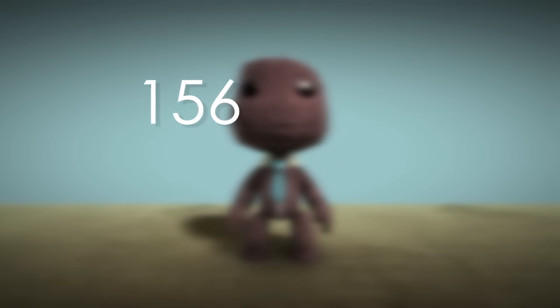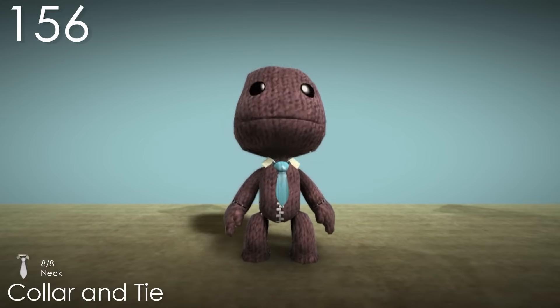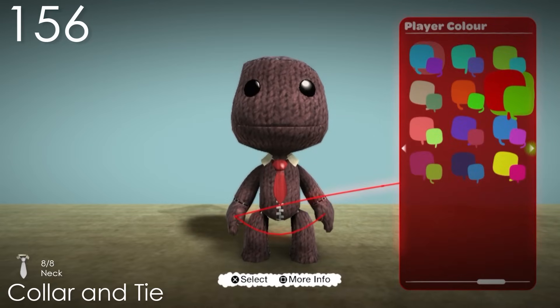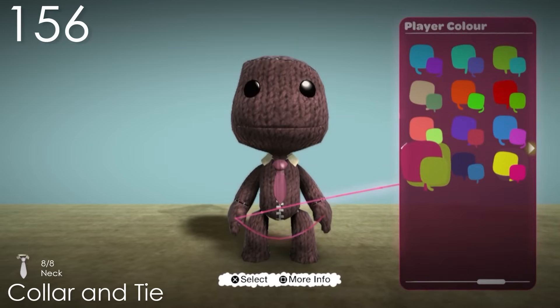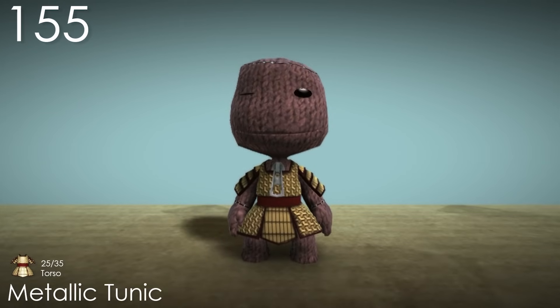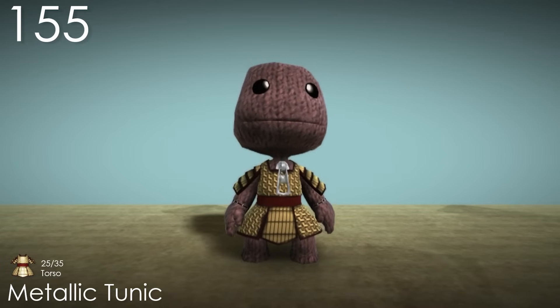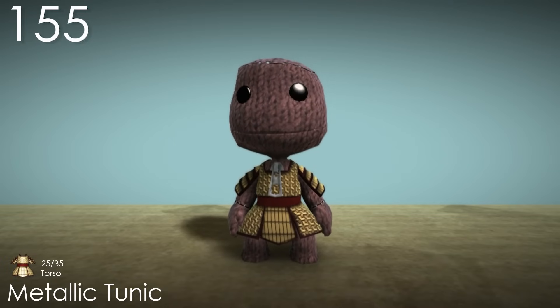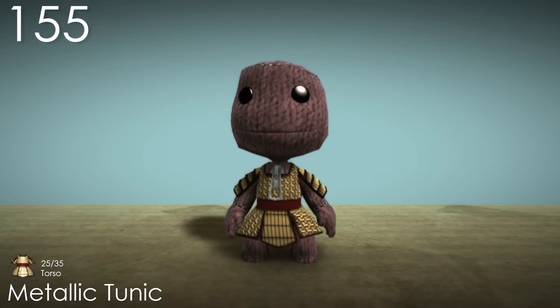Number 156: Collar and Tie. The puppet colour makes a lot of sense for this costume, and the collar goes along with it well too. I like that that part doesn't change colour. It isn't one of my favourites though — it is just a tie. Number 155: Metallic Tunic. This costume has a few interesting textures on it, with a layout that also looks pretty cool. It'd be great if there was a matching headpiece to go with it. I feel like the zipper here looks a bit weird since it clips a bit sometimes.